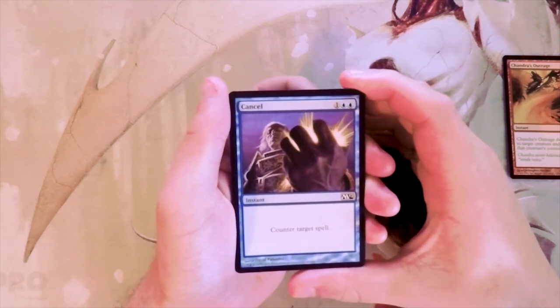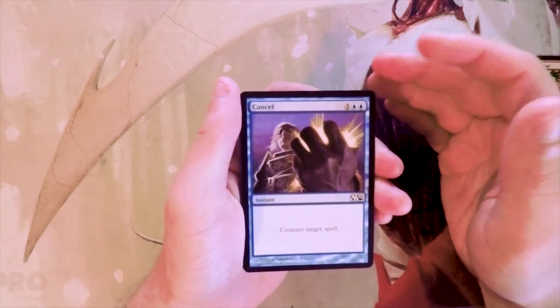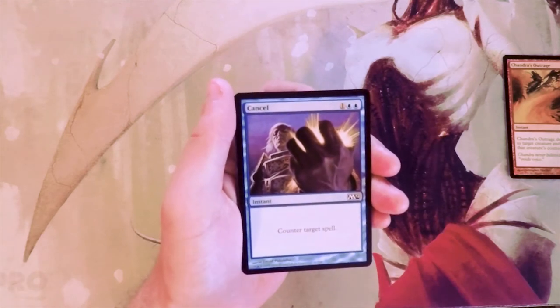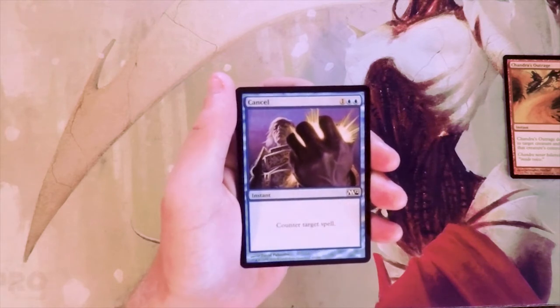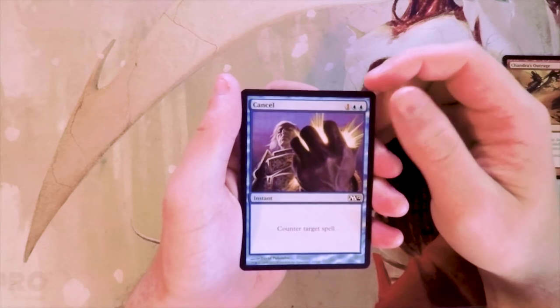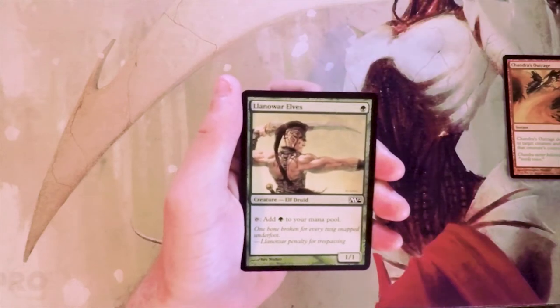Cancel is your standard counterspell — one and two blue for an instant, counter target spell. It's a classic card; it's fine, not amazing. You'd prefer something like Essence Scatter since creatures are going to be prevalent no matter what, and it's one mana cheaper, so it's more efficient. Though I'd still run Cancel in most blue decks if I had to — not amazing, but not bad.